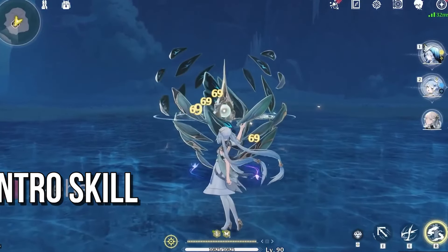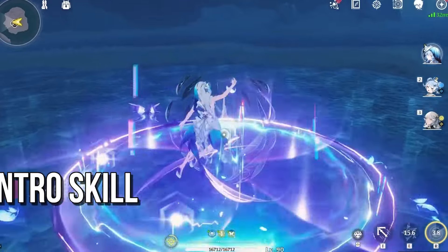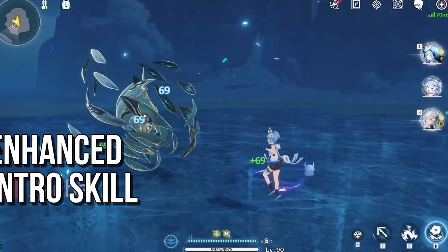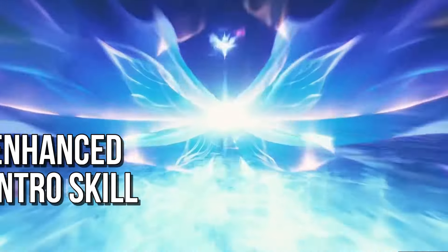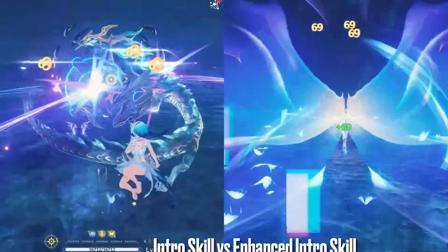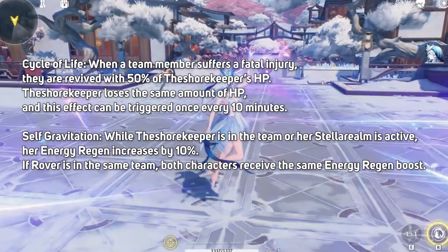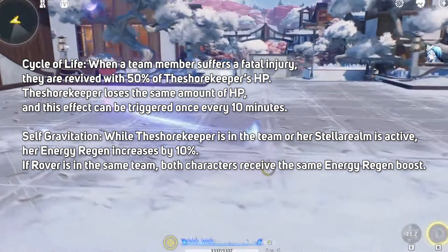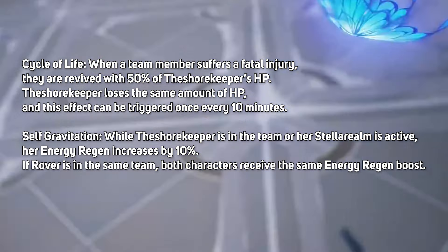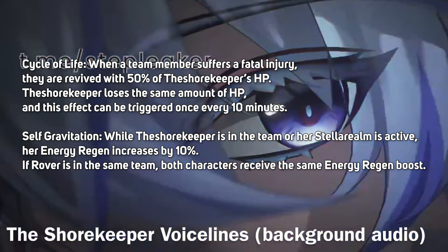The Shorekeeper's intro and outro skills provide incredible utility. Her intro skill heals all nearby allies and summons Dim Star Butterflies, which deal resonance skill damage, providing both healing and offensive capabilities. Outro skill, Binary Butterfly: summons two butterflies — the Flare Star Butterfly and Dim Star Butterfly — which circle nearby teammates for 30 seconds. The Flare Star Butterfly allows nearby allies to automatically dodge when hit, triggering up to 5 times. The Dim Star Butterfly amplifies all nearby team members' damage by 15%. Her inherent skills are lifesavers: Cycle of Life — when a team member suffers a fatal injury, they are revived with 50% of the Shorekeeper's HP, and she loses the same amount, triggering once every 10 seconds. Self-Gratification — while the Shorekeeper is in the team or her Stellar Realm is active, her energy regen increases by 10%. If Rover is in the same team, both characters receive the same energy regen boost.